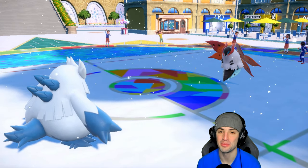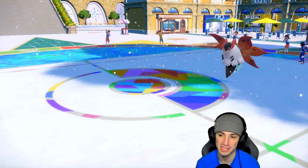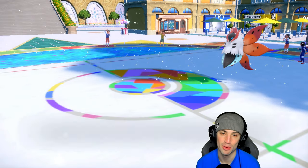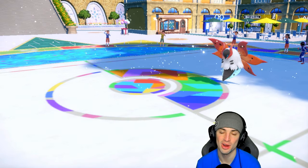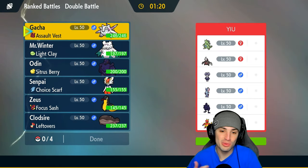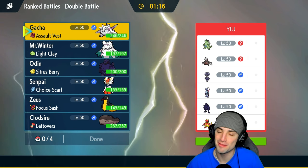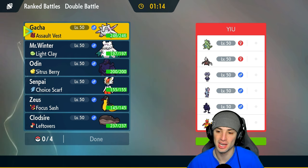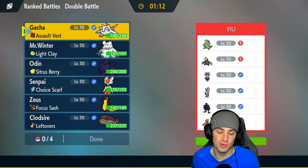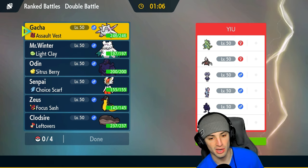GGs - it came down to the wire. We brought Volcarona down into the red, Heat Wave did us dirty, they Quiver Danced at the perfect time and had the perfect late game Pokemon. So we're sitting one and one - let's go grab a winning record in match number three. Good news: we're not versing Wheezing in match three, but we are going up against Tyranitar and Excadrill - one of my favorite weather combos of all time. They also got Indeedee, Sneasler, Corvinite just like us, and Magmar.